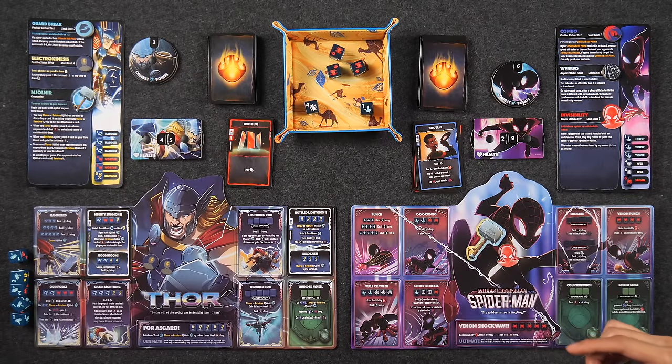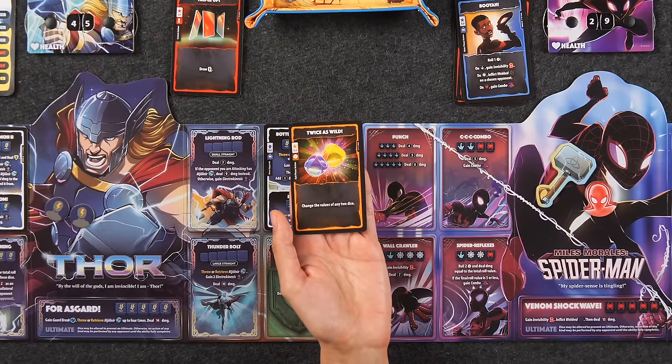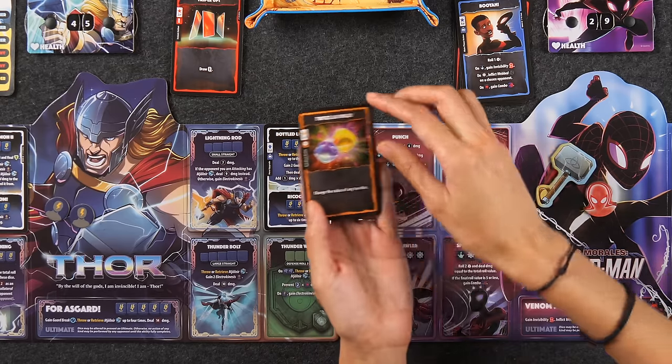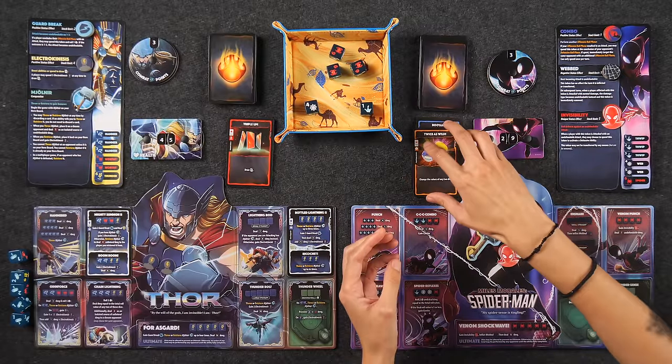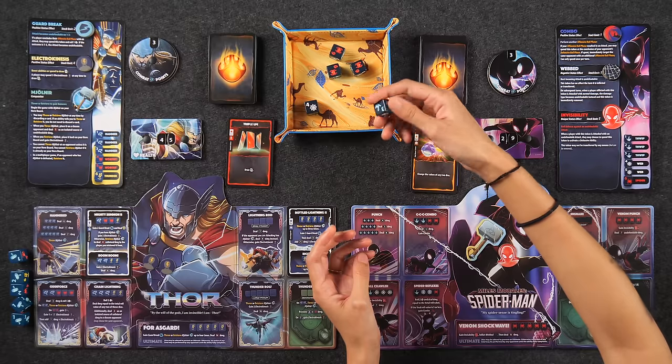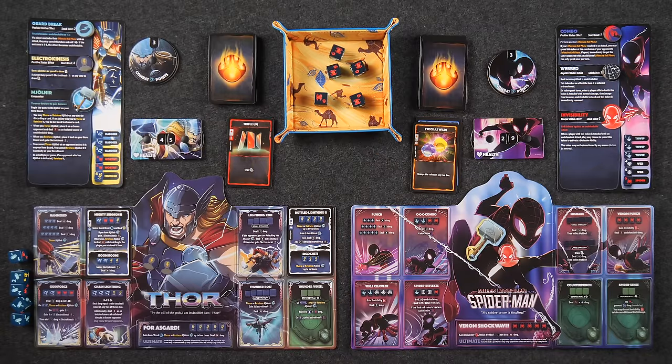I've been saving some money here. I think I'm going to play Twice As Wild — not to be confused with Once As Wild. It costs me three CP and allows me to change the values of any two dice. Oh no — oh my gosh, finally! Finally the tables have turned. I'm going to change this into a spider face and this one into a spider face.